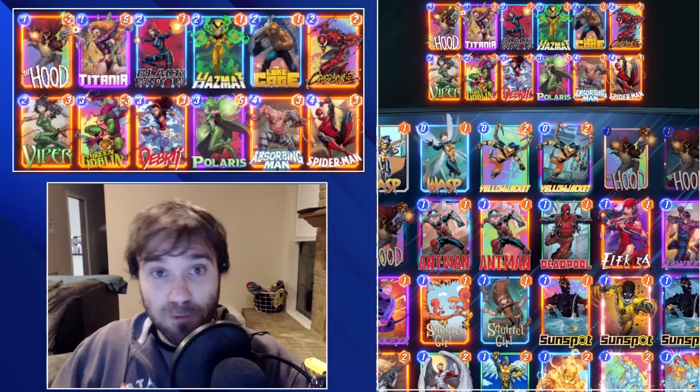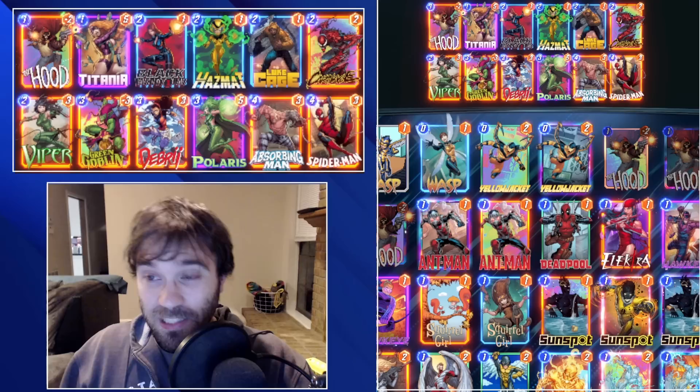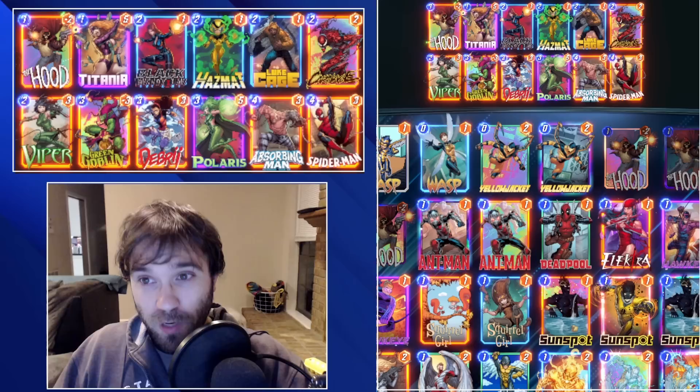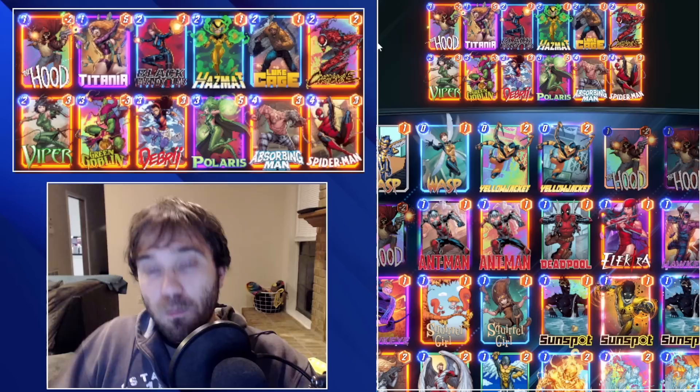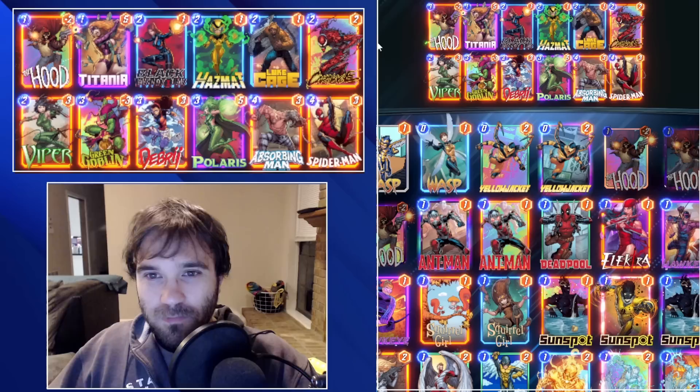The list has been refined by my friend Ari, who has done some really unique builds in the past and typically does extensive testing to optimize them. This one is still a work in progress — there could be some substitutions. It originally ran Chavez instead of Black Widow for consistency of having your Spider-Man, your Debris, and your Absorbing Man, but that always made turn 6 feel really bad.